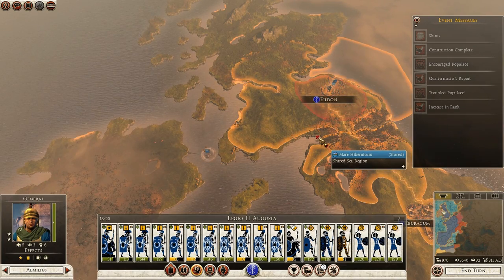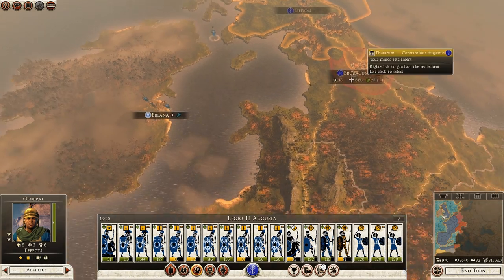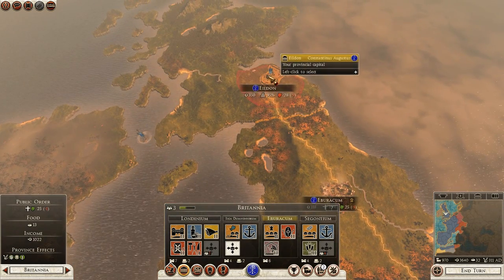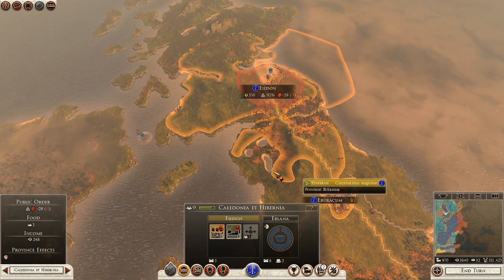Now our army up here, eventually I will send it down to take out the Ebedani. And I should be able to recruit ballista — is that a different province? It is, yes.